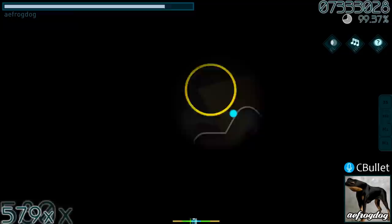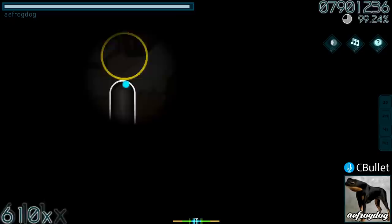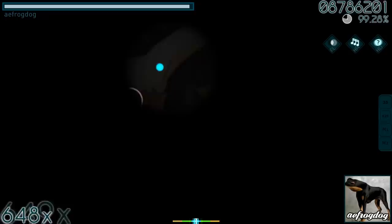Pikagirl is another insanely popular map that has actually seen quite a bit of competition with Flashlight throughout the years. There are many plays with Flashlight from players like Adam Kuz, Forseen, Ezer Air, and Pudi Game, so getting the number 1 score with HDHRFL was not an easy feat.